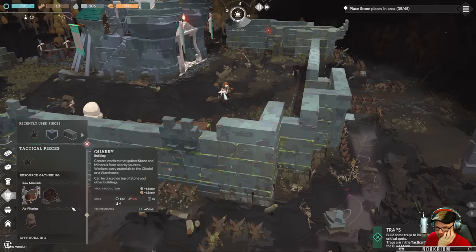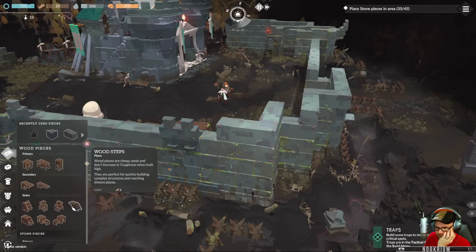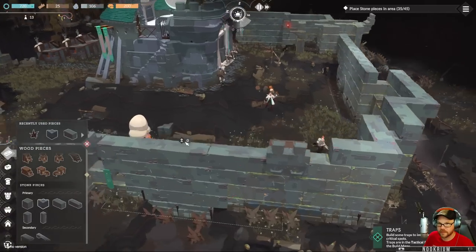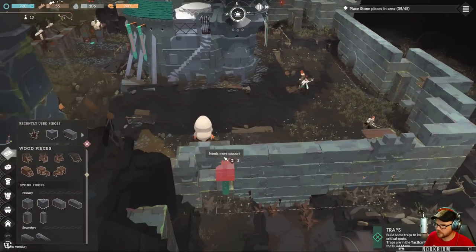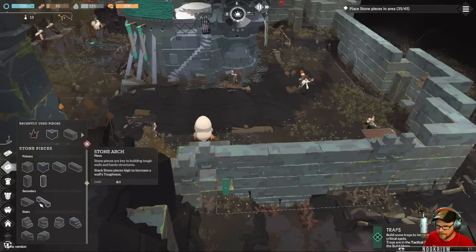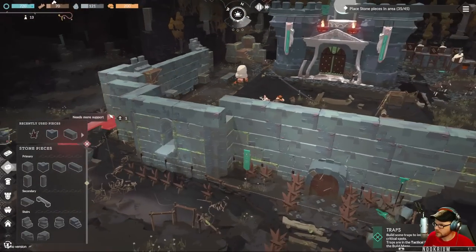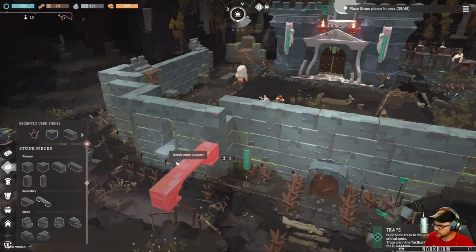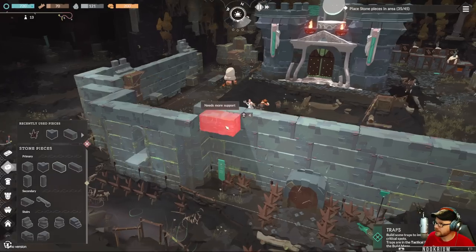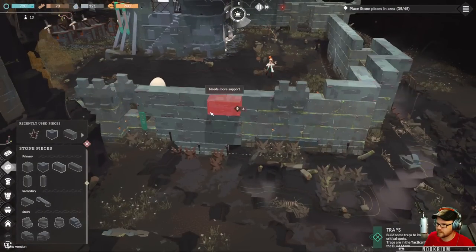Tactical pieces. Let's have corners. Built some traps to improve defenses in critical spots. I got ten more stone pieces to make. Are we going to go a little higher?